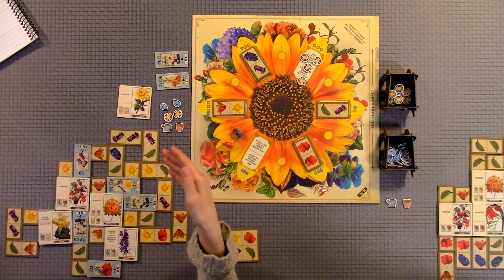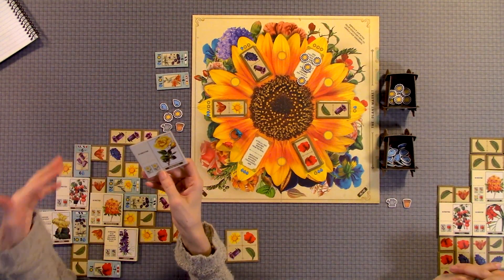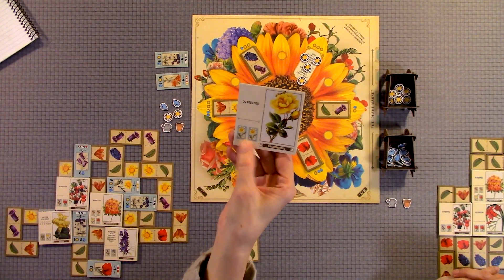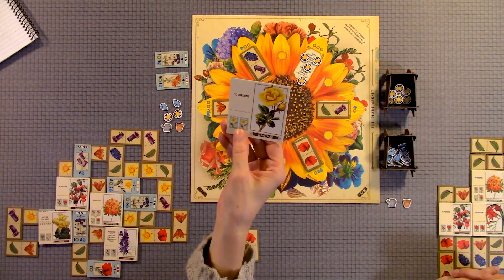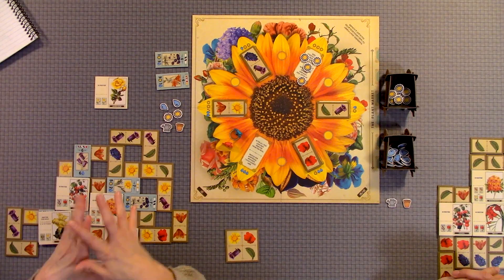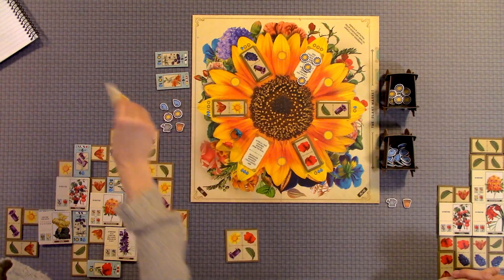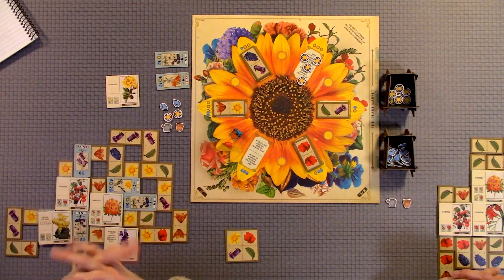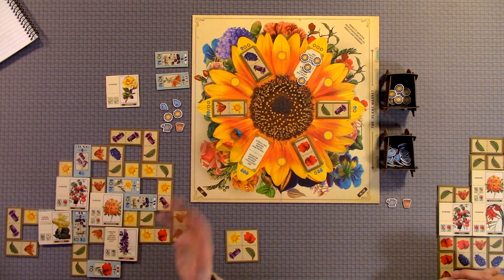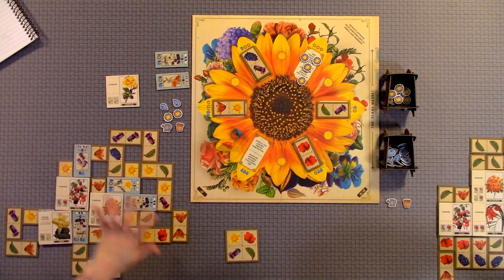This is the flower market, and you're going to be completing certain flowers that you'll be stacking in your garden to meet the requirements of your plant. Each player starts out with a starting hand of plants. We did it where we picked all the ones with the same symbol, but you can draw them randomly. We had a total of five.